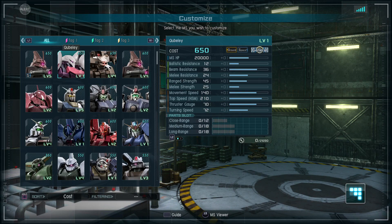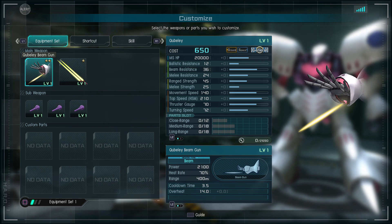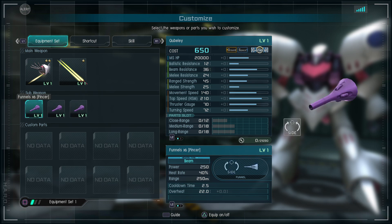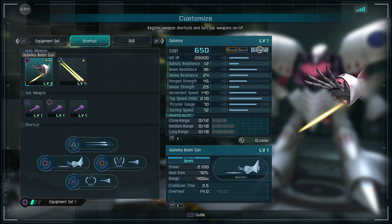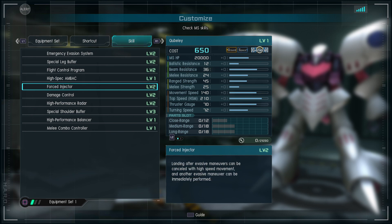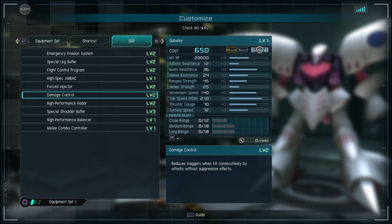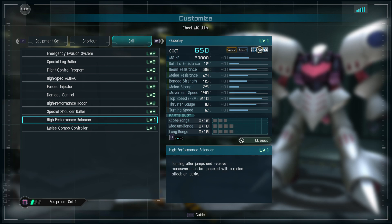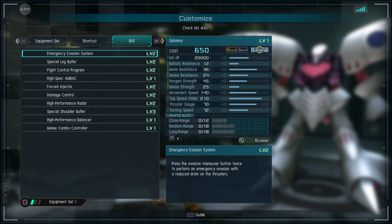Let's look at that Qubeley. It is, of course, a 650 — as if there was any doubt. It is available on ground and space. Has beam guns, only one level of it. Has double beam sabers. Three different funnel attacks: pincer, surround, and pursue — side, rear, and follow, basically. Not bad — not high damage, but it's gonna multiply that by six if they all hit, so it's got a bunch of funnel fun. Double dodge roll, level two leg buffer, flight control so you can do a bunch of stuff in the air. AMBAC, not surprising. Level two force injectors for quick maneuvering — that makes sense for a newtype-use mobile suit. Harder to stun repeatedly with damage control. High performance radar level two. 30% damage reduction on the big silly shoulders. Balancers for melee and two melee swings. It is a general, incidentally, which I had not mentioned before.